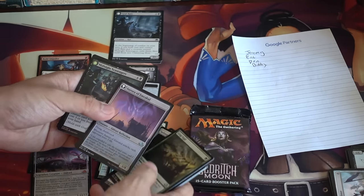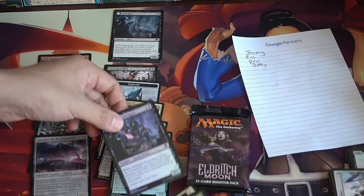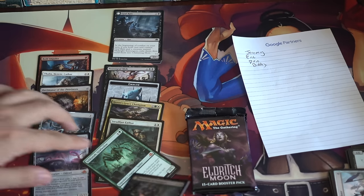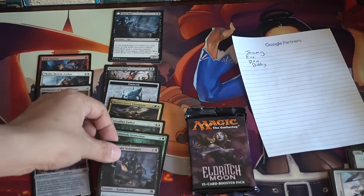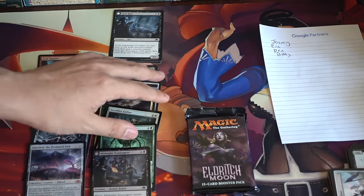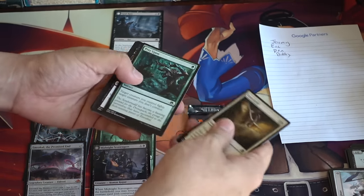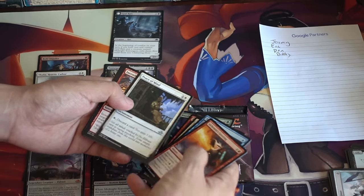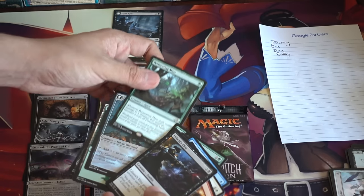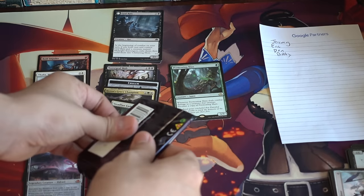This is a pricey card and another foil — this side is foil. A foil meld card. This is like an amazing fat pack. This is the card that spiked from like a dollar to like ten dollars. Triple mythics — Emrakul, this dude who spiked and is worth some money now, and Thalia of course. This has been a very good fat pack.